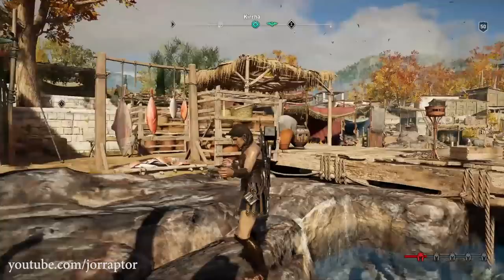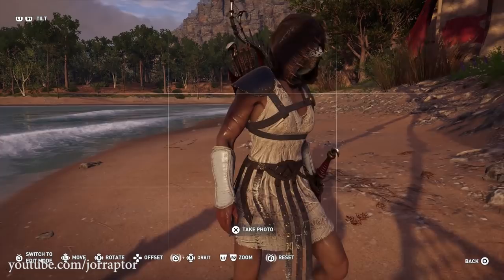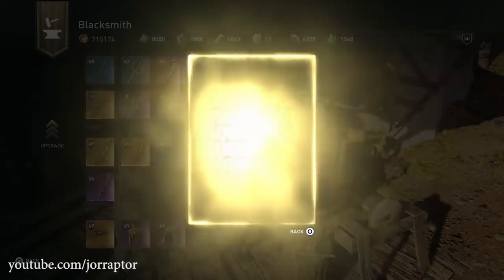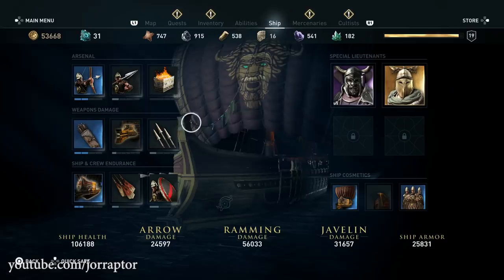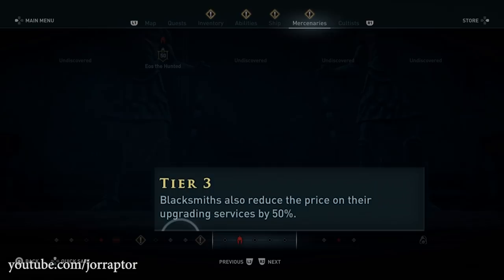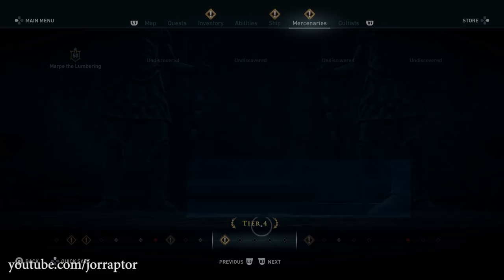One of the big things from update 1.06 that Ubisoft did tell you about was the decrease in prices for upgrading items at the blacksmith. But not only was the price for upgrading gear and weapons decreased — also now for upgrading your ship. I was reached out to by Daniel Price on Twitter about this. He noted that the decrease went from 20 to 50 percent, and this applies to ship upgrades as well — it was first 20% on tier 4, but now with 1.06 it's 50%.